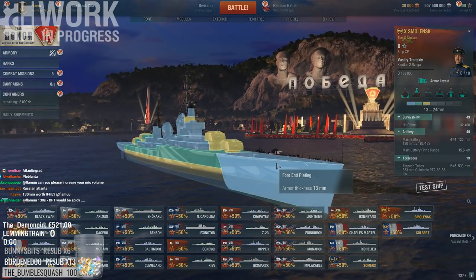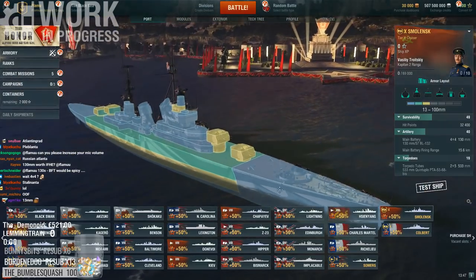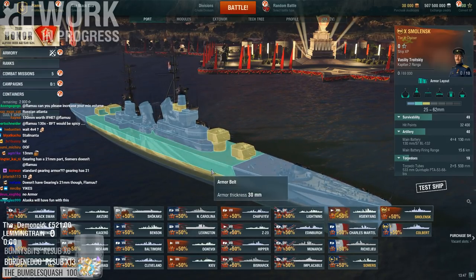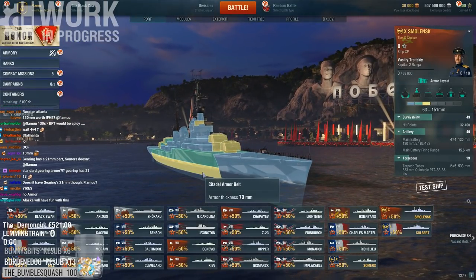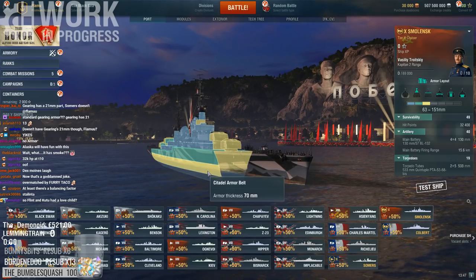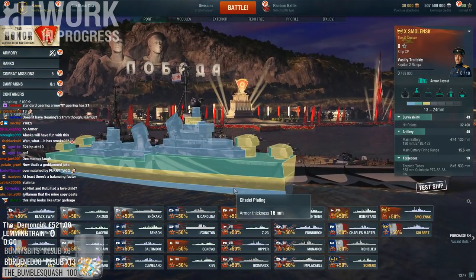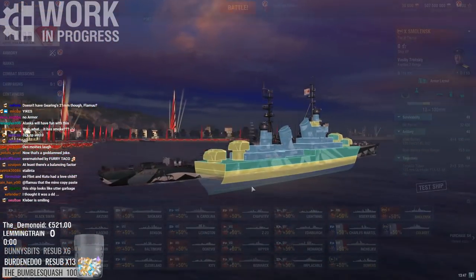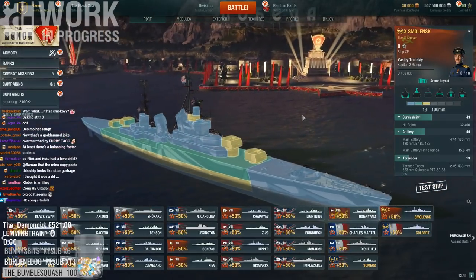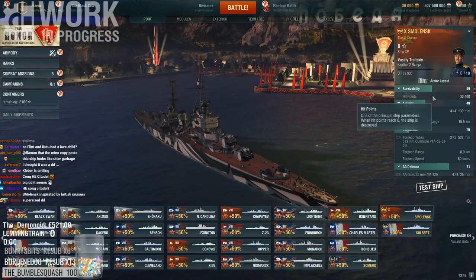203mm AP overmatches this. So this thing is stupidly squishy. The center part gets overmatched by République, Yamato, and Musashi as it's 30mm. Only 70mm of citadel belt — this is insanely thin. DDs will citadel this thing. Grossovoy, even close-range Gearing will have no issues citadeling this. Even light cruisers will citadel this quite easily. Massively squishy armor. Hit points 32.4 — that's the lowest of any Tier 10 cruiser so far.